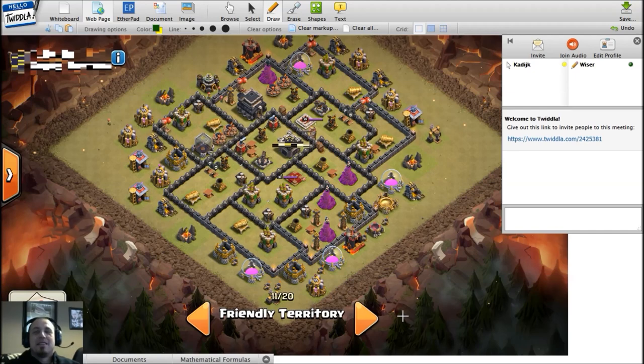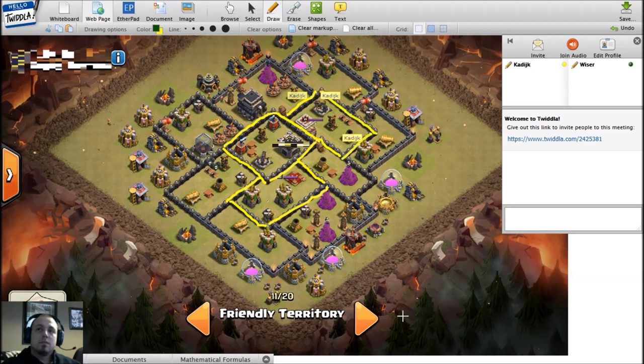Good job on those walls. Any attacker coming from the outside is going to use wall breakers unless he has a very good jump spell. Your outer walls are technically the least valuable, though he still has to invest three wall breakers - that's a valid point. However, I'd advise getting your level nine walls into the core of the base. If attackers fail a jump or the jump runs out, they'll be stalled forever on those walls. It's almost a 50% increase from level eight to level nine.